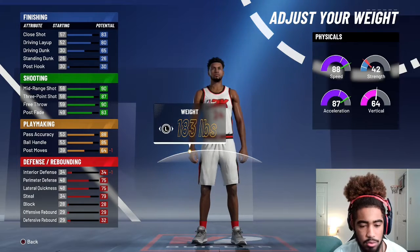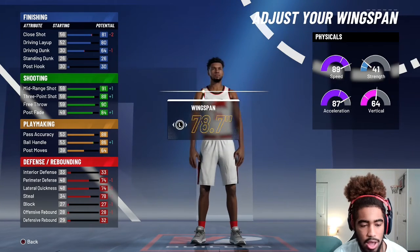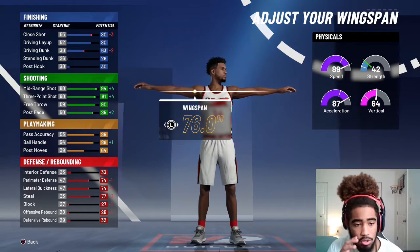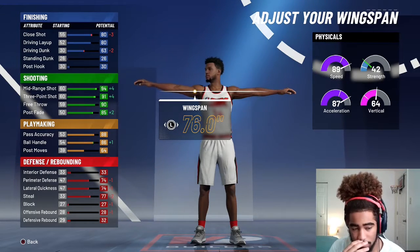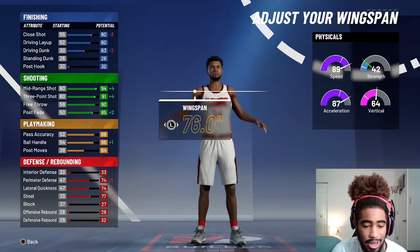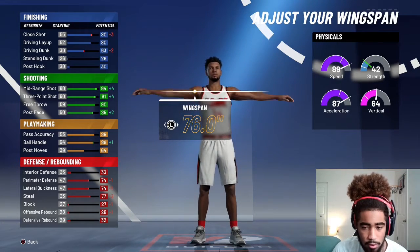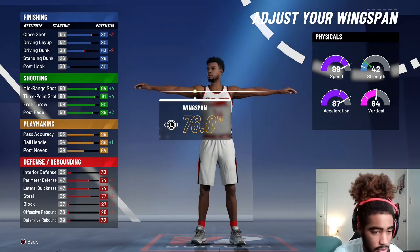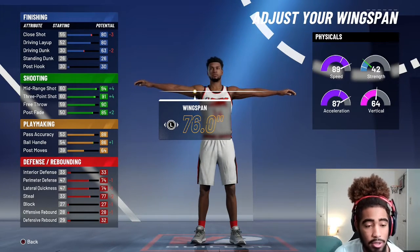We're going 180 — let me see if 6'4" will still allow me to have an 87, or 86, ball handle. Okay, so this is what the stats are looking like. The lateral quickness, perimeter defense, and steals went down a bit, but I just want the shot creator build. Our three-pointer actually went up to a 91 — up four points — and our ball handling went up one.